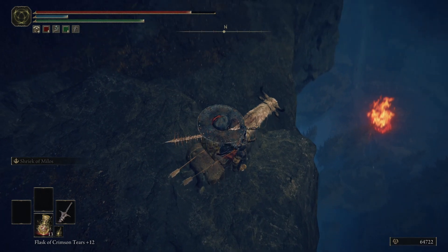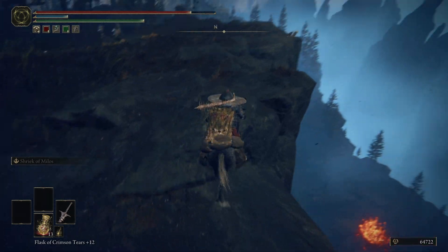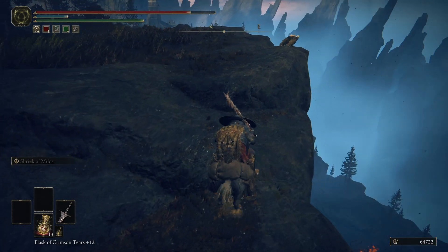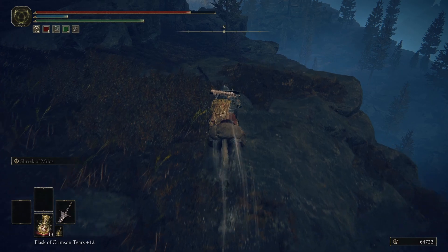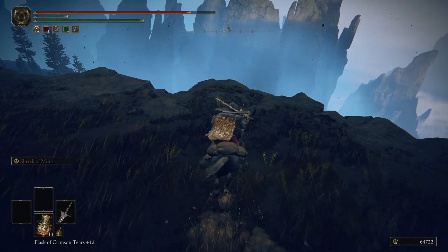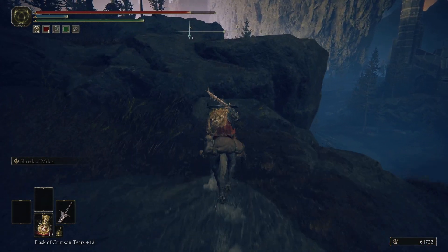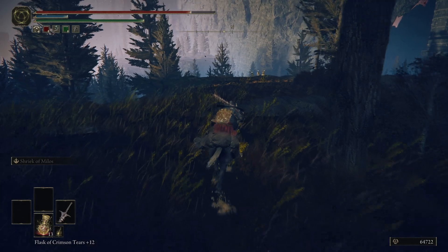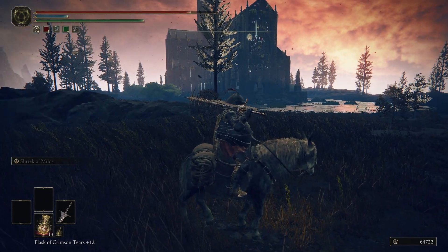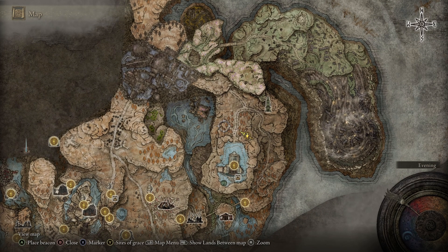This is where that spring was that could have taken us up here, somewhere down by this golem. Still don't quite know how to fight those guys, which is kind of bothering me — I feel like at this point we should have an understanding. There doesn't seem like there's anything this way either. A whole lot of nothing around the cathedral, which is perhaps why that's the location of it. So from here we'll go back down to the Finger Ruins and hopefully they'll be fruitful.